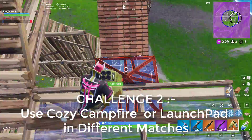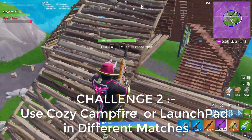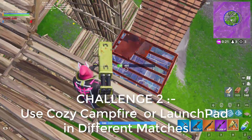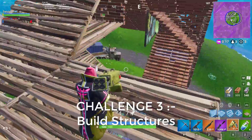Another easy challenge is to use cozy campfires or launch pads in different matches. This is also a very easy challenge and not much has to be explained — all you have to do is use launch pads or cozy campfires in different matches.